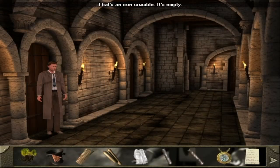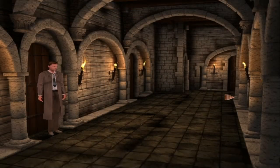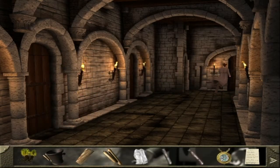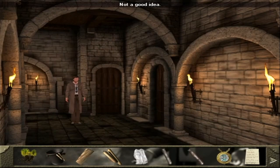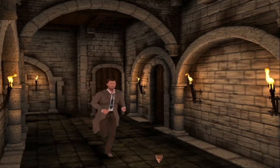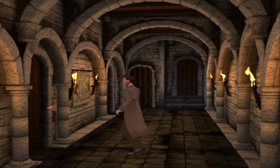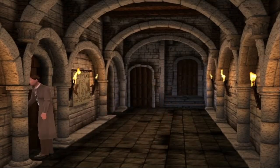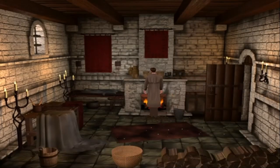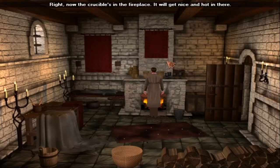Why did you take... that's an iron crucible. Can I...? Maybe not a good idea. That's an iron crucible — it's empty. Where was the fire again? Maybe I'm just doing it in the wrong order.